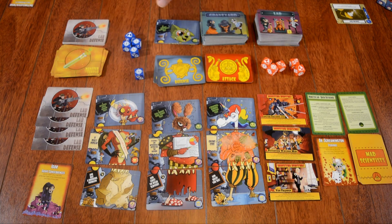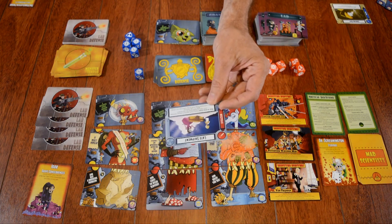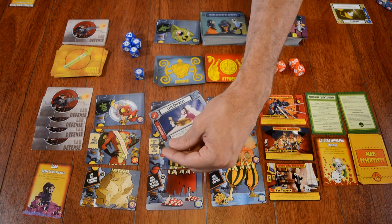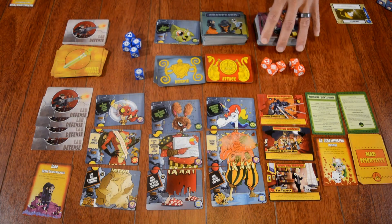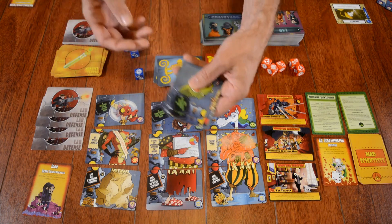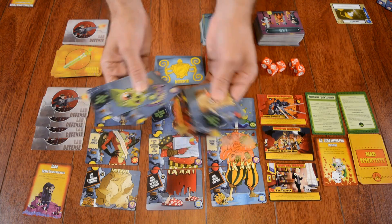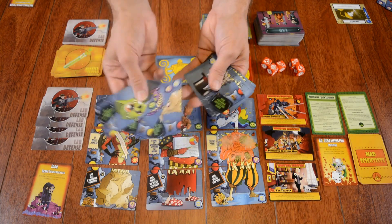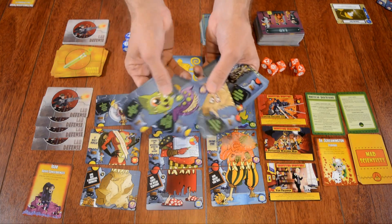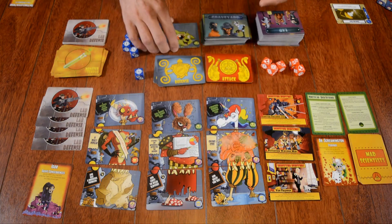The next action you can take is resupply. Resupply means you can take a lab card from the top of the deck, which gives you some kind of bonus or equipment to use later. Or you can go to the discard pile of the graveyard and, looking at only the top three cards, choose one of them and put it into your hand. That's another way you can get parts for your monsters.